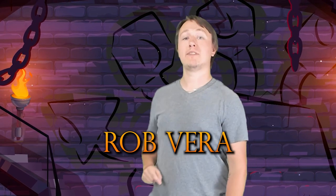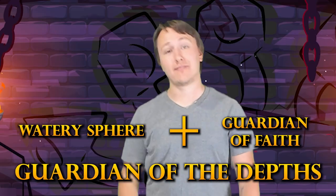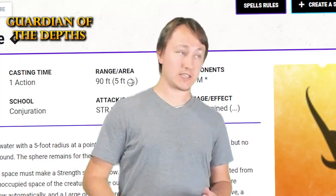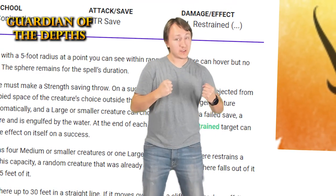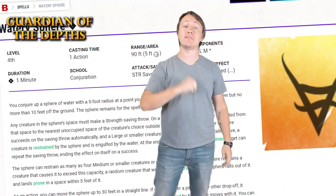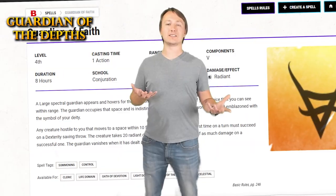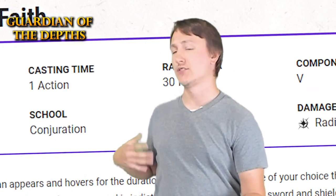Moving on, we have another combo — only this one was suggested by one of our YouTube regulars, Brawbera. I've taken to calling this combo Guardian of the Depths, and it's a combination of Watery Sphere and Guardian of Faith. Watery Sphere creates a sphere of water that traps enemies within it for a minute, restraining them. The creatures can attempt to break free with a successful strength save, but as long as they're within that sphere, they can be moved wherever you like within 30 feet. Guardian of Faith creates spectral guardians that deal damage to hostile creatures that come into range — 20 damage, or 10 on a successful dex save. You can move the sphere in and out of range of the Guardian to force the damage and force a dex saving throw.